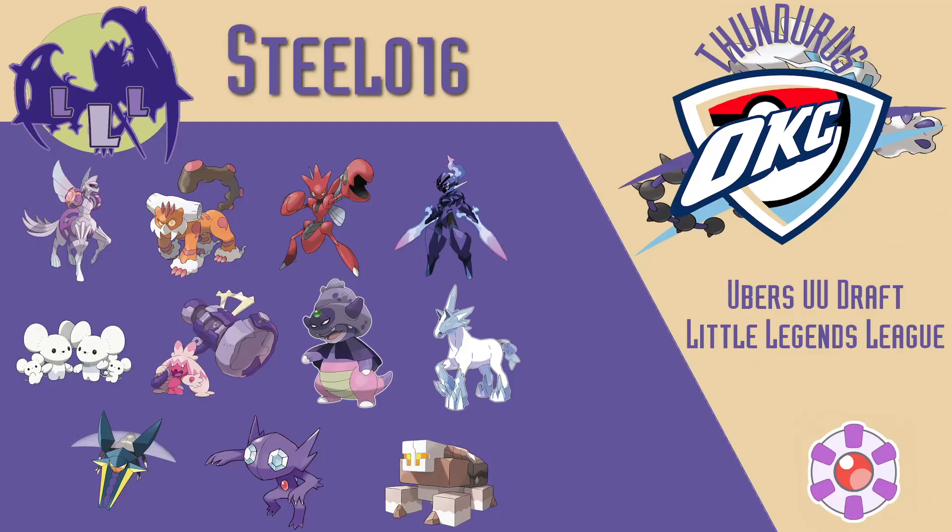For my first week of draft play, I was matched up against the Salty Stackers, coached by Steel016. Steel has a lot of big threats to my team, so I chose to build this team in a more defensive style first.